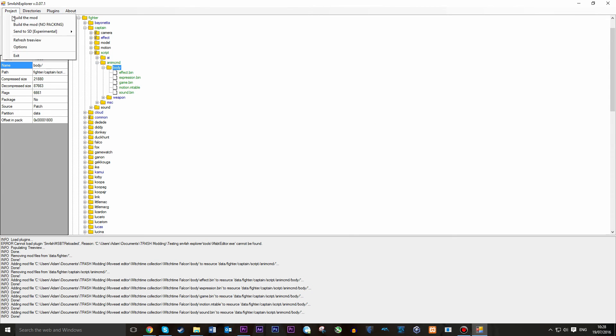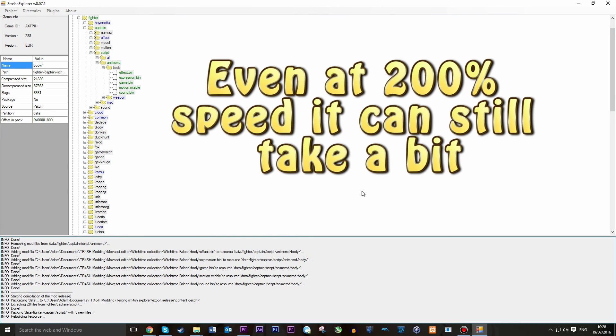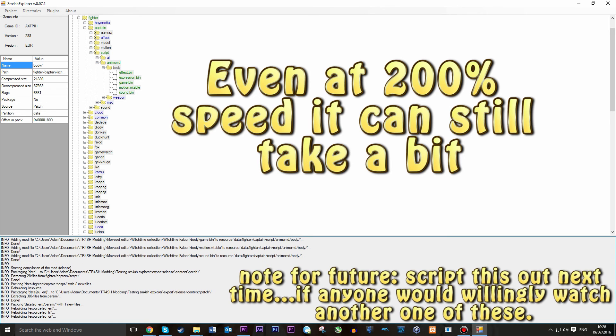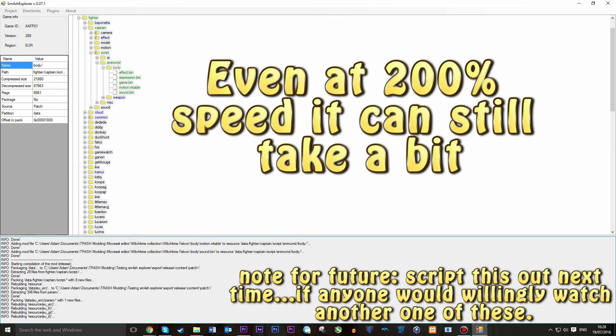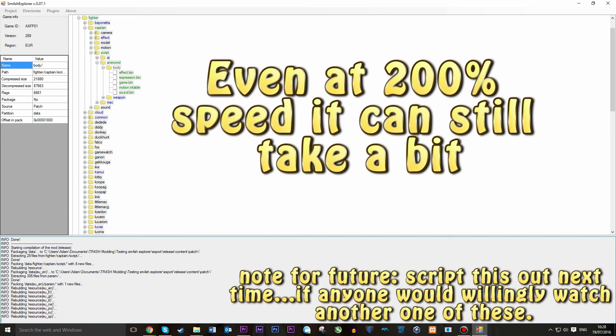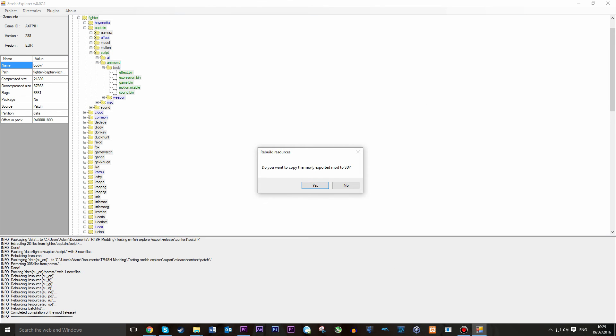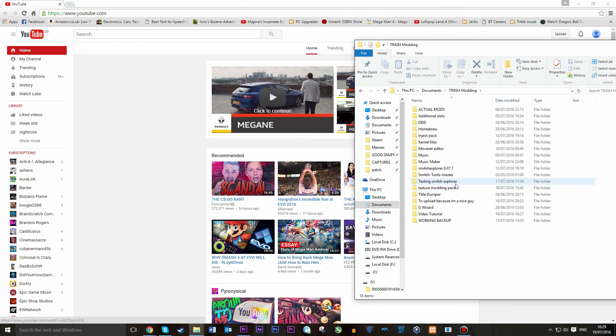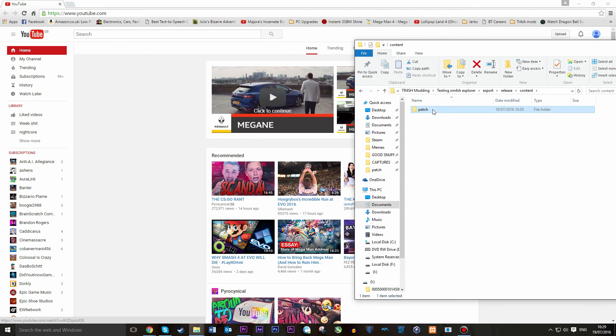And with that we've installed the mod — now all we have to do is rebuild the mod and install it onto our SD card. Now that it's done, all we want to do is close Smash Explorer, then go back to our Smash 4 Explorer folder. Go to Export > Release > Content, and there is your patch file. This is what you need to load up mods on Smash 4 using the SD caffeine method. A common mistake I'm seeing people do is they're not taking the patch folder out of the Release Content folder — it won't work if you don't, so please do that.